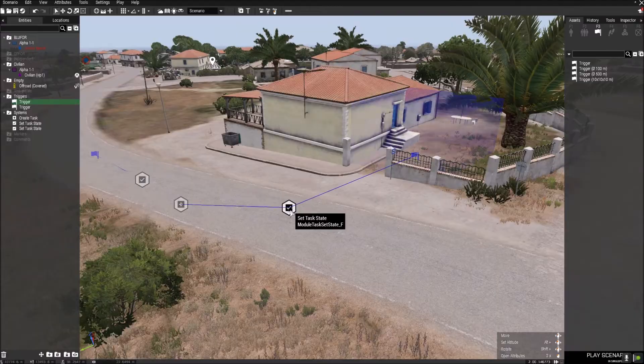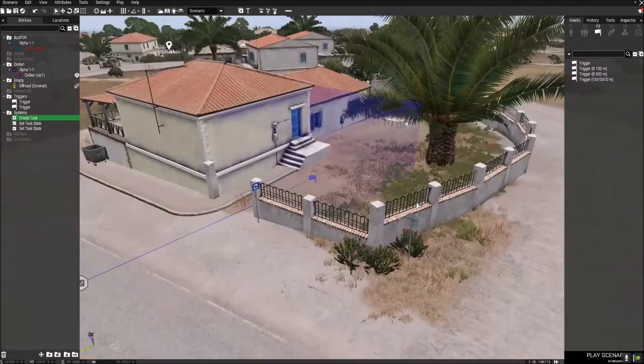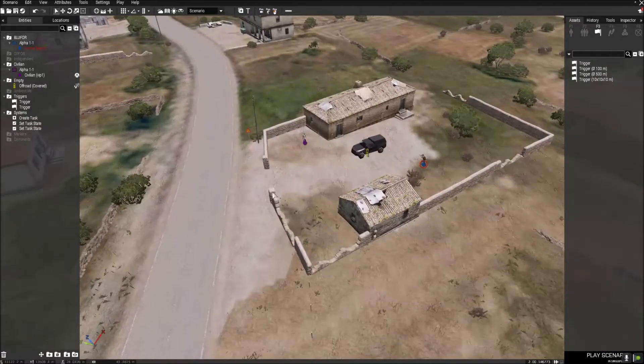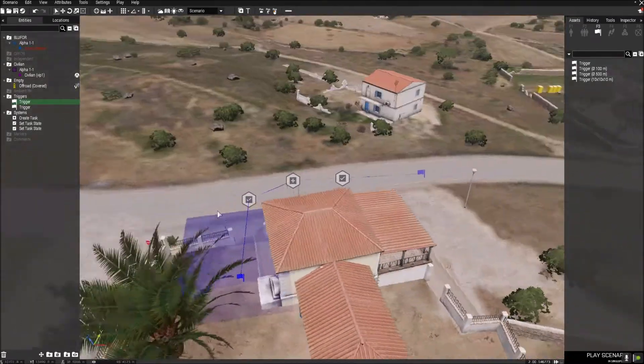The mission will succeed when the VIP reaches the trigger zone — I'll just call this task 'Meet the VIP' or something. It's not a strict setup, just a quick tutorial. So we've got the VIP, we've got the car, we've got a player. Let me check if there's anything that might go wrong — I don't think it will. Yeah, I think we're good.